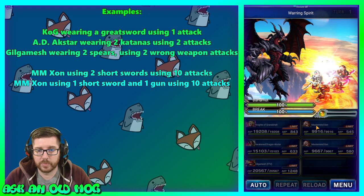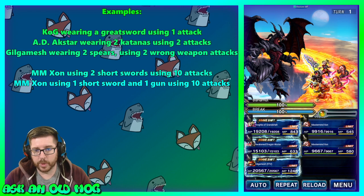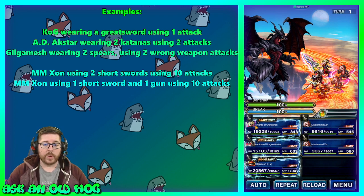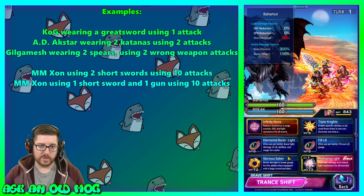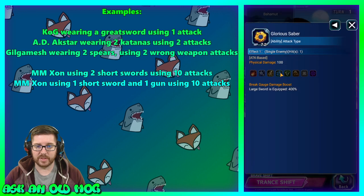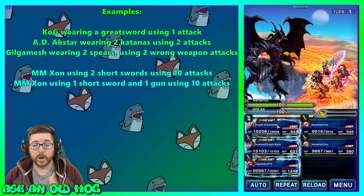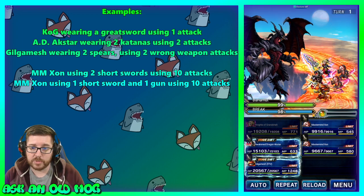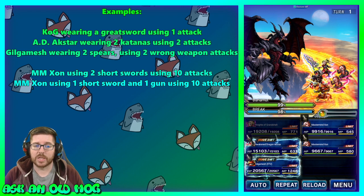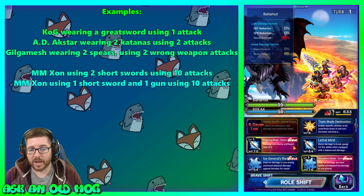Here's Bahamut — breakage is full and health is full. Knights of Grandshelt goes first as our baseline: one attack, one weapon, using Glorious Saber — the 1x modifier skill with a 400 boost to break damage. Going from 100% down to 98%, so he did 2% damage to the break gauge. Super not exciting — not very much damage at all.